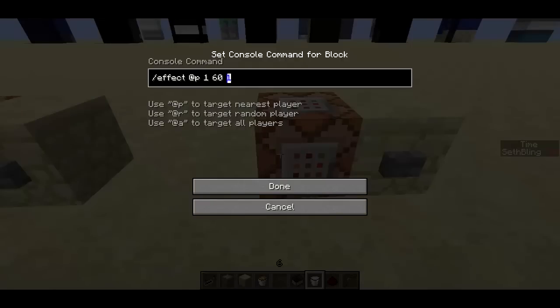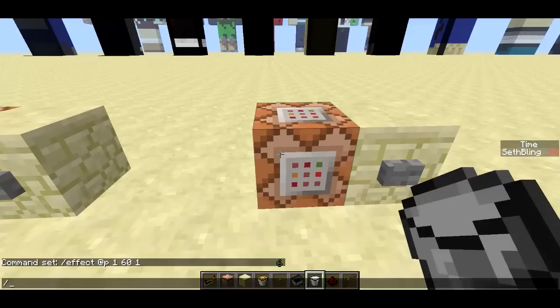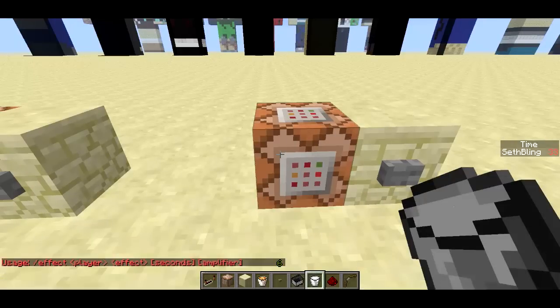And it has level or amplifier one. You can actually see the syntax for the /effect command if you just type /effect — you can see the whole syntax there.